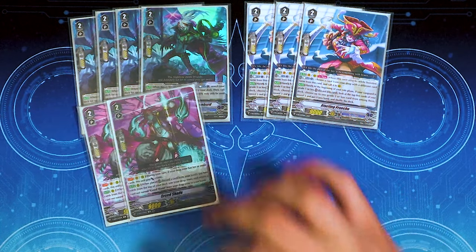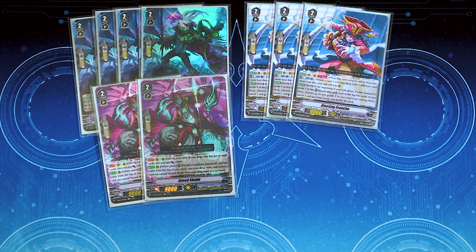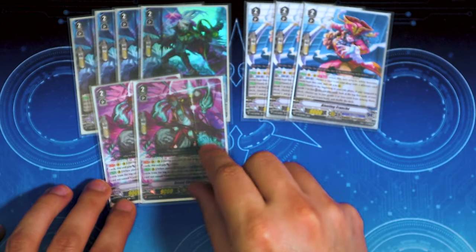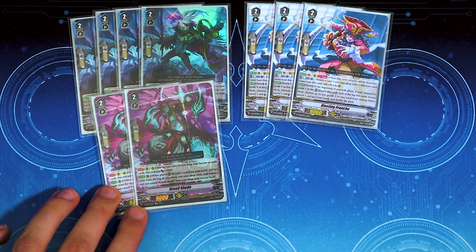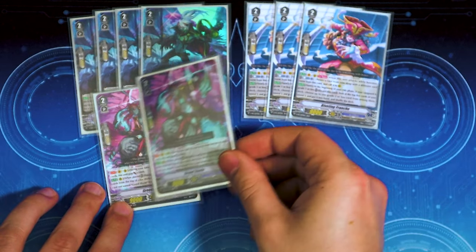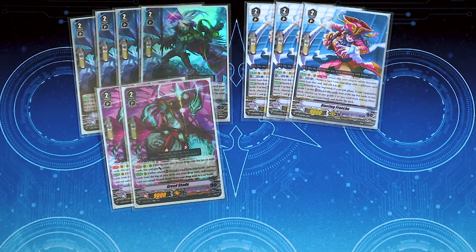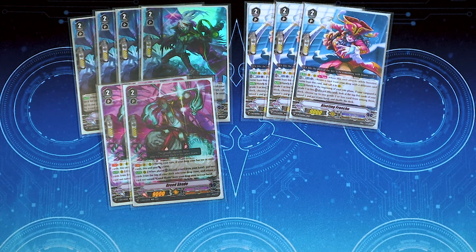We're running 2 copies of Greed Shade — a really good filter card. When placed, you discard a card from your hand, mill 2, then pick a card from drop and add it back to your hand. This is really good for grabbing PGs, heal triggers for G guards, etc. It also gets 5k when your drop is 10 or more cards, so it's got a little 14k beater to it as well. We're mostly using it to put cards back in our hand.